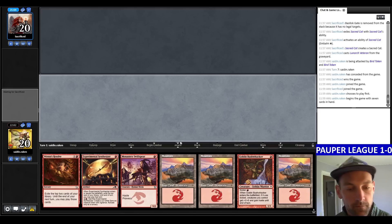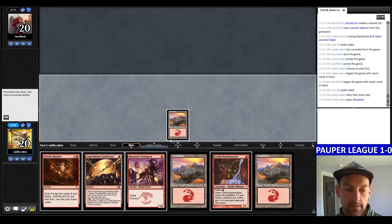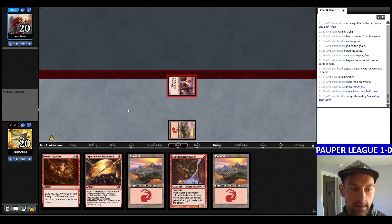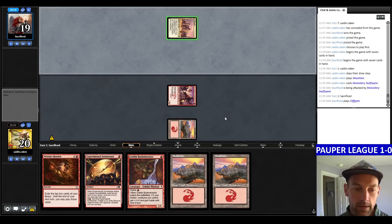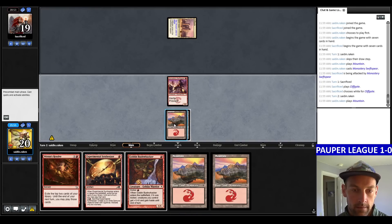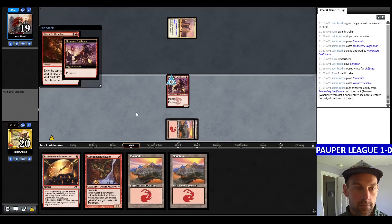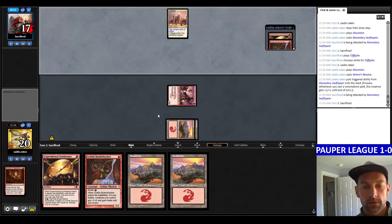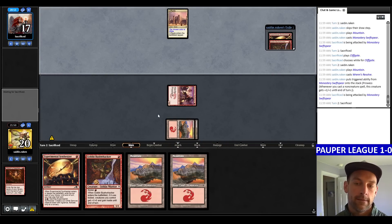Alright, we're going to play first. Keep. Land, Swift Spear, turn 2 Rens Resolve. Our opponent doesn't have Hydroblasts to worry about — could have bolts. Send. Land, Swift Spear, go. They play Cliff Gate. Attack, land, land, Rens Resolve. Attack. Find a Synthesizer and a Bushwhacker — not really great. We'll try playing the Synthesizer and see what we see. Squadron Hawk for our opponent.